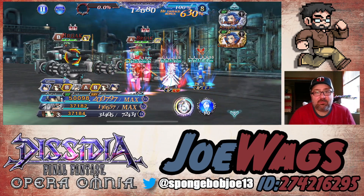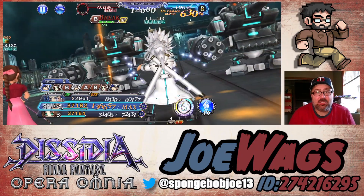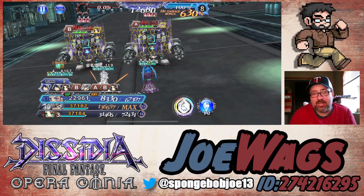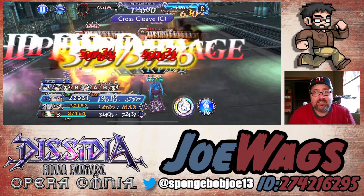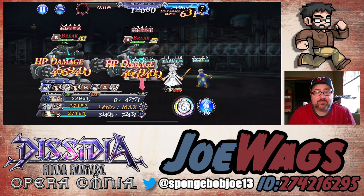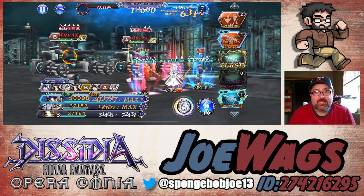Yeah, we did Seymour. So I opted to go with Seymour instead of launching here. Launching probably would have output more damage, but it's fine, this is what I had on. So it's going to delay him and put like an HP damage up on them.